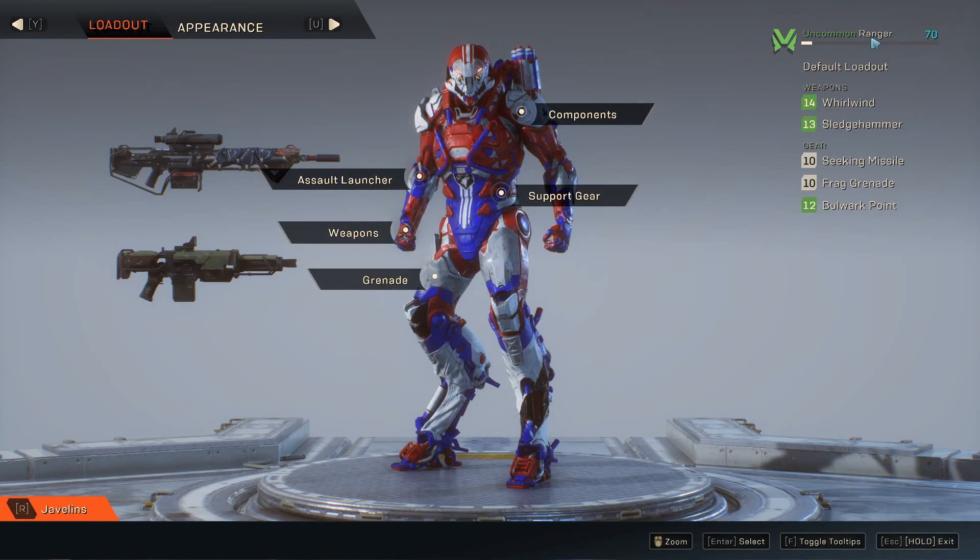Right over here you will see your gear score — it's your item level. The bigger this number is, the more powerful you technically should be. This gives you your loadout overview, and you have your greens which are your uncommons and commons, and your blues.